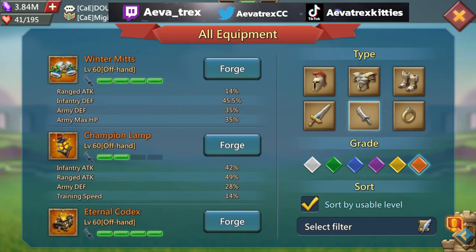The stat that really makes this item is Army Max HP at 35%. A lot of players are focused on attack — your green stats for infantry, cavalry, and ranged attack — and completely disregard HP. But it has been proven that Army Attack is great, but when you combine Army Attack and HP you get the best results.